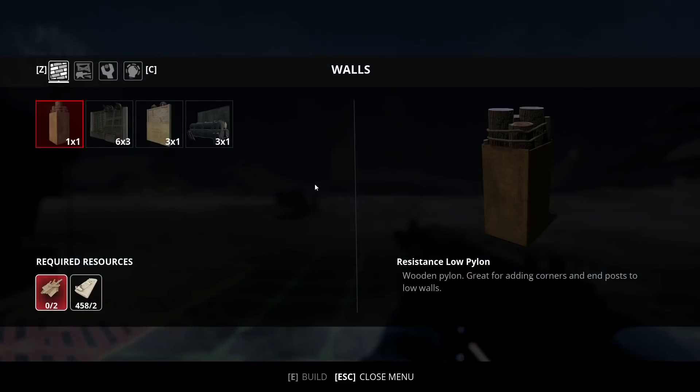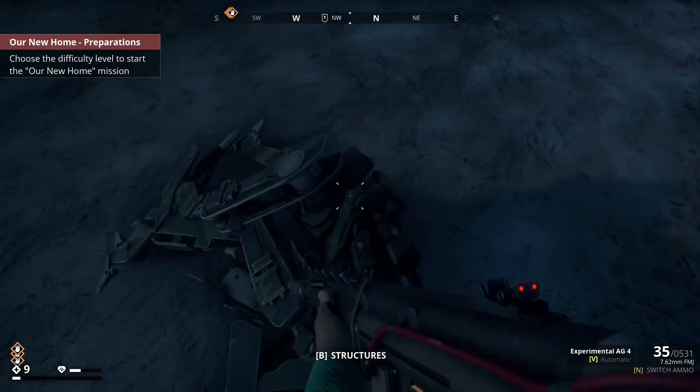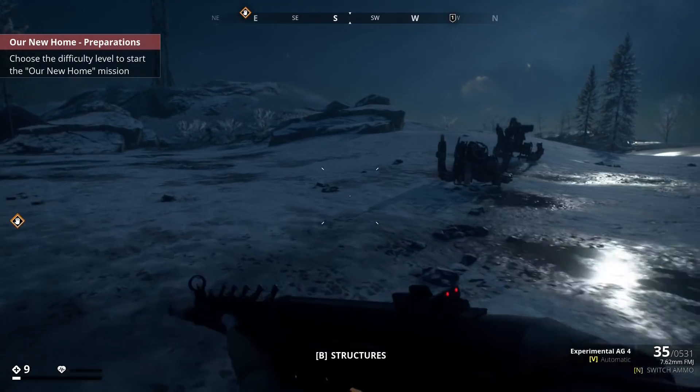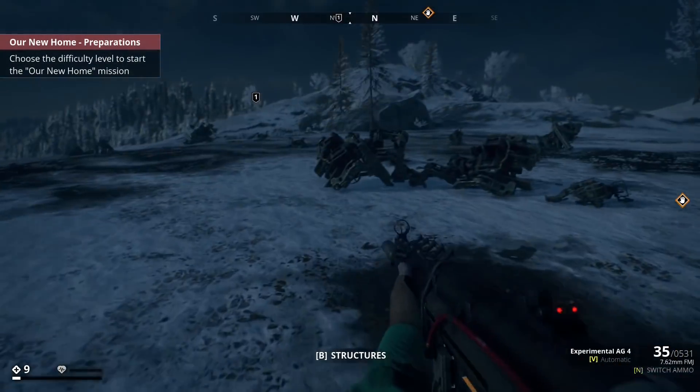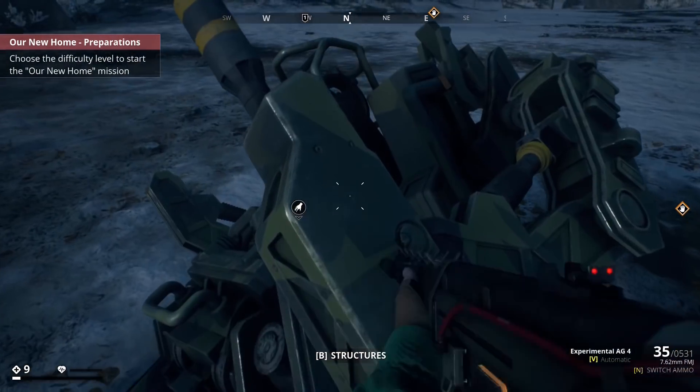Let's have a quick look at structures — no we have no wood. Wood is something we still need to find and I don't know where we're going to find it to be honest. Okay, I'm going to go find a load of wood and then we're going to take on base building and have some fun with it — let's do it.